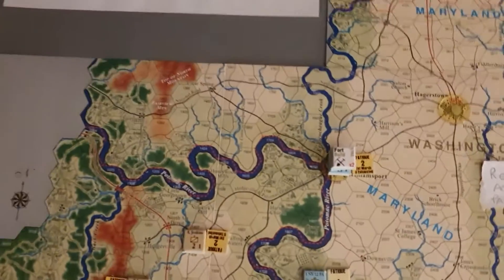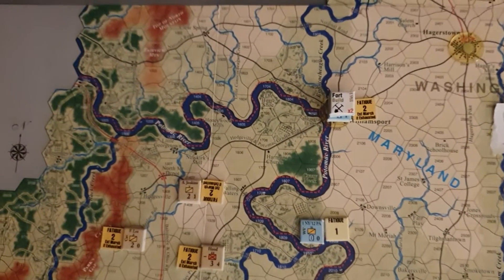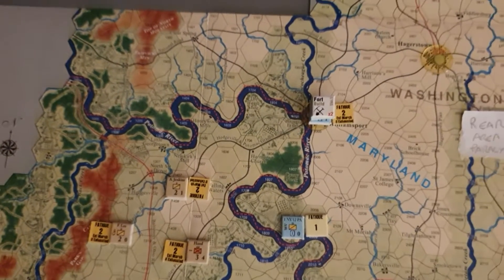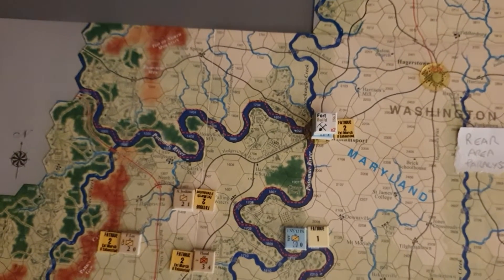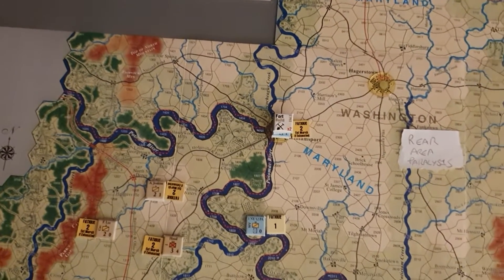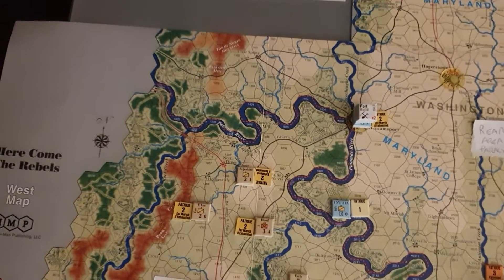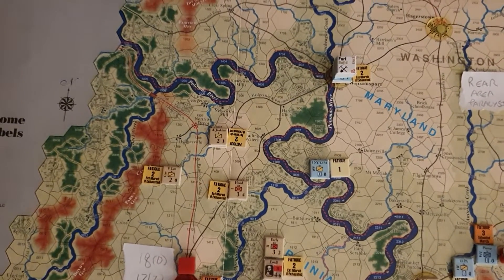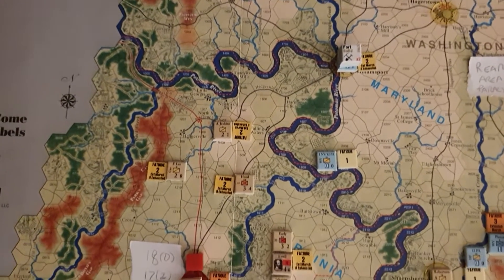The Union forces are defending the Williamsport crossing here. There's quite a significant Union force there which is fortifying. I don't know if I've illegally done that because I've allowed three units to take a fort build action — I might have to check whether you can accumulate each one. I probably can't. There's quite a considerable force there; I would say there's definitely a Union division's worth, even though it hasn't got proper command or anything.